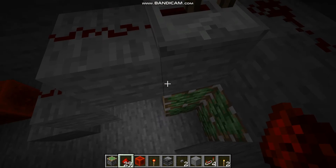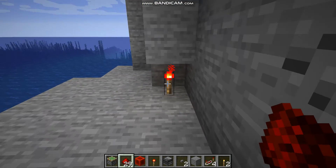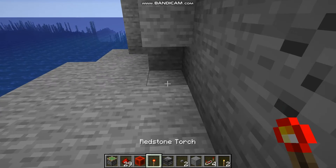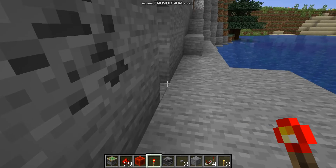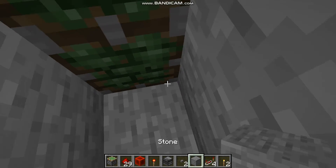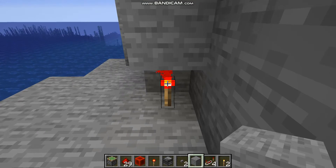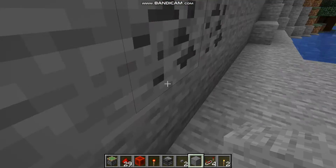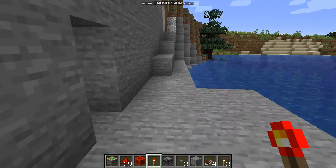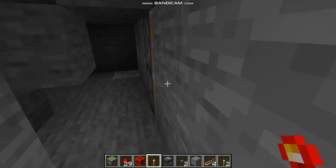We're pretty much done with our door — check this out! If I break this it'll stay open, but here's the cool part: if I place this, it instantly closes. Now we're gonna place two stone right here — it's still closed. And now we're gonna place our redstone torch right there, and it opens! We'll let it stay open.